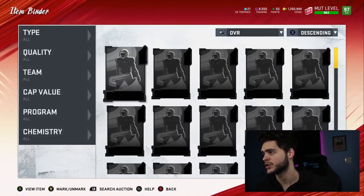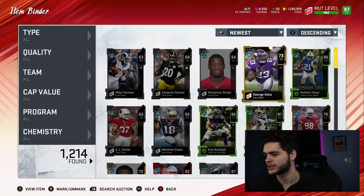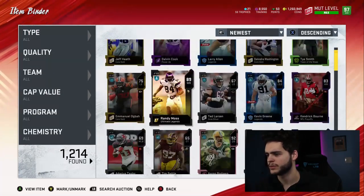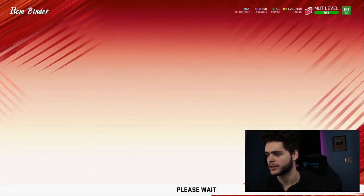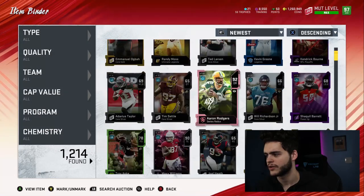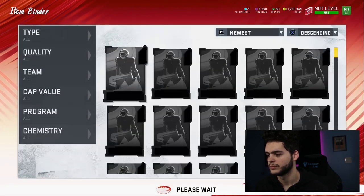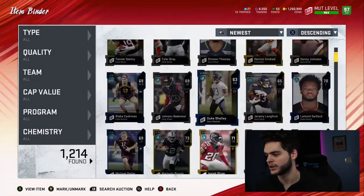We did pull some decent stuff actually, so let's see. Randy Moss — one of the better ones here — goes for 13k. Aaron Rodgers, one of the big ticket items, 19k. Looks like we probably lost around 100 to 150k.